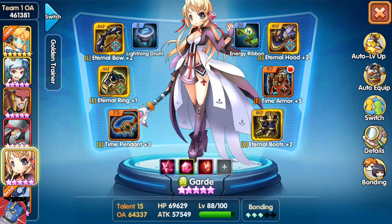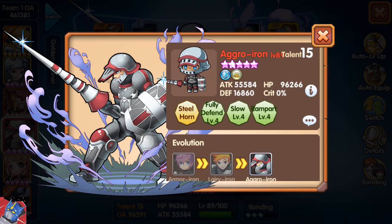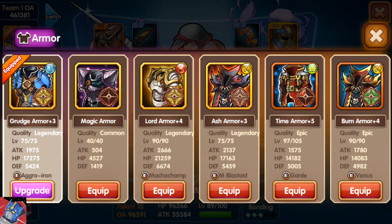Let me go ahead and show you what I've got on my Guard. As you can see, I've got her with two blue sets. This is to max out the healing bonus on her. On my Aggro Iron, however, he's a defense type. So I've actually got a little bit of everything on him. Though this was, again, before I realized the critical bonus for the thunder set actually doesn't help him, because he doesn't have a chance for critical hits. So I'm actually going to shuffle these runes around and get something better out of it.